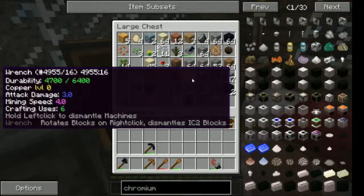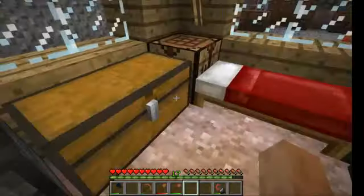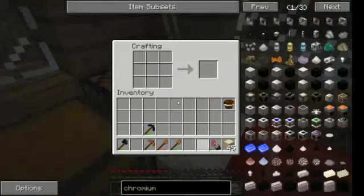Where is my wrench? It's a copper wrench, so I cannot move my smelter. That's not so good.